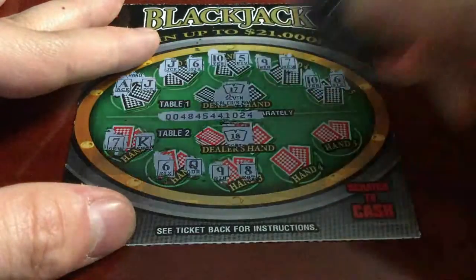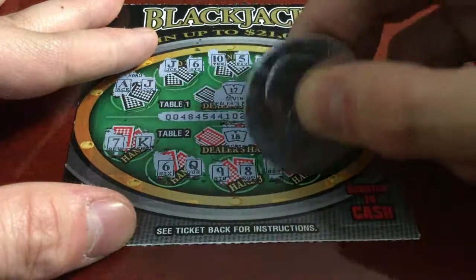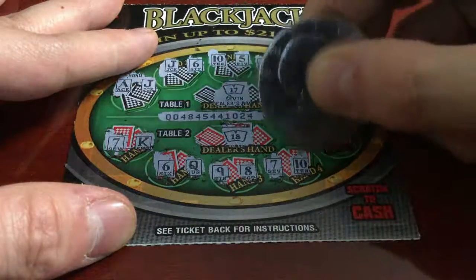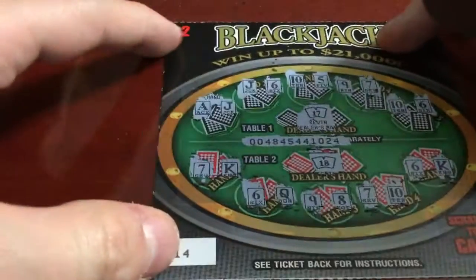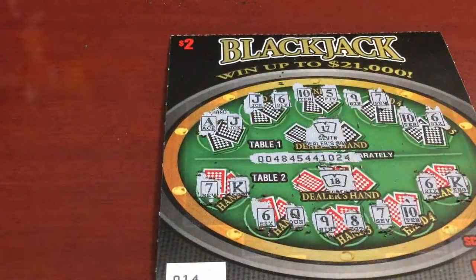9 and 8 for 17. 7 and 10 for 17. And last hand — 6 and king for 16. Jeez. Just one hand wins, even though it is double the prize.